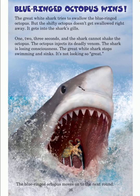Blue-ringed octopus wins. The great white shark tries to swallow the blue-ringed octopus, but the shifty octopus doesn't get swallowed right away — it gets into the shark's gills. One, two, three seconds and the shark cannot shake the octopus. The octopus injects its deadly venom. The shark is losing consciousness, stops swimming, and sinks. The blue-ringed octopus moves on to the next round.